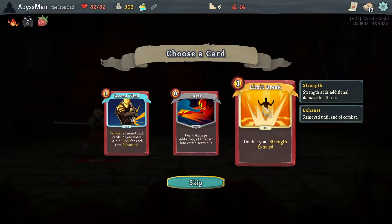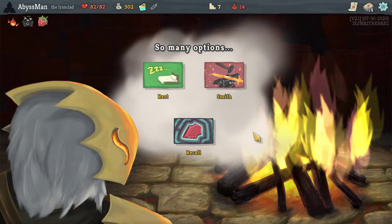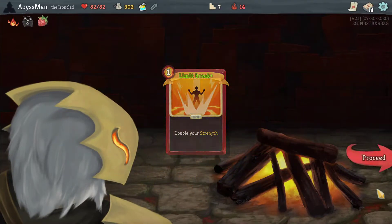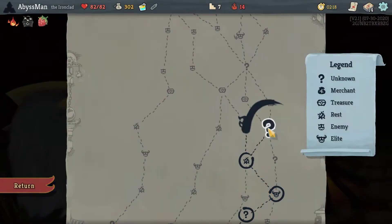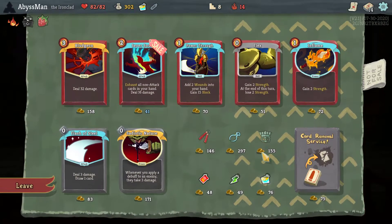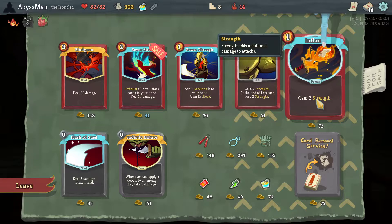If we can get some strength items, that would be awesome. Otherwise we might be in some trouble. Limit Breaker is just simply a nice card, so if we can get something that can just simply give us strength, we'll do it. Let's go ahead and upgrade our Limit Break so that way it doesn't exhaust. Although at this point we kinda want it to exhaust, so we can just use it and get it out of the way. But if we can actually make use of it — like having an Inflame to power ourselves up — then who knows, it might actually end up being good.